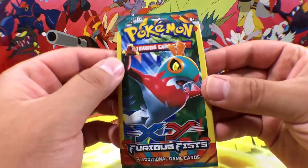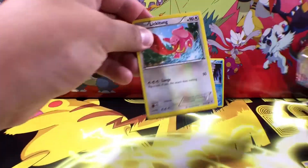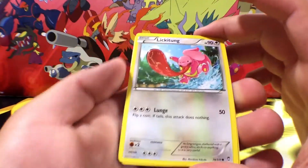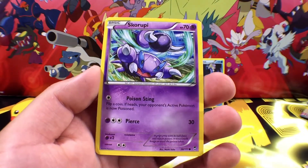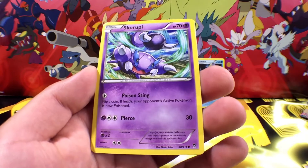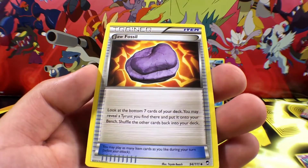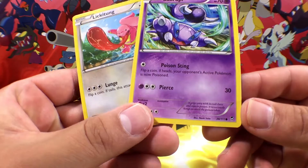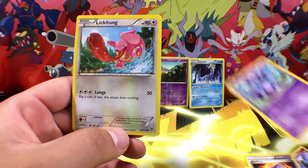We are on our final pack. Hopefully we can get something awesome out of this. Please let the Pokemon gods shine down some luck on us. We are starting off with this Lickitung with Lunge. And we got a Skorupi with Poison Sting and Pierce. And the final card is going to be another Trainer with Jaw Fossil. Nothing great out of that one. Let's see which one of these would be the better card — they are both common. So it's like this Lickitung is the strongest.